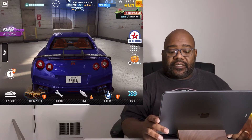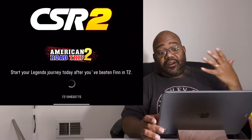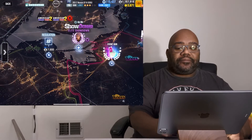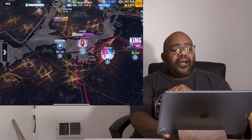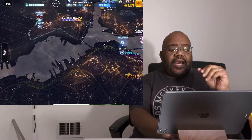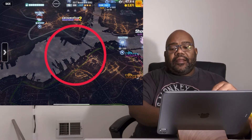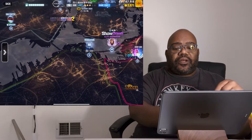Now you can see one of my cars. This is my favorite car — one of my favorite cars — because I love the color scheme. This is the map. When it comes to the map, a little bit on the left-hand side, generally right beneath Daily Battle.